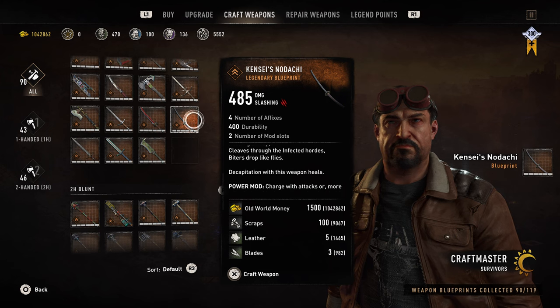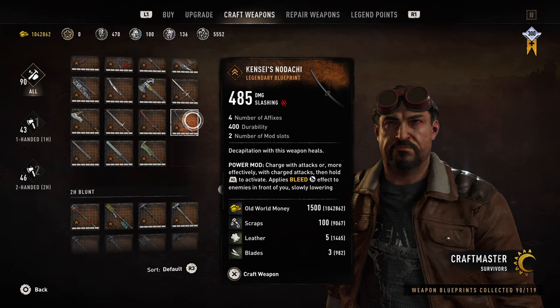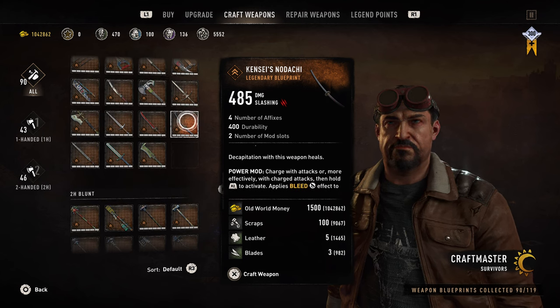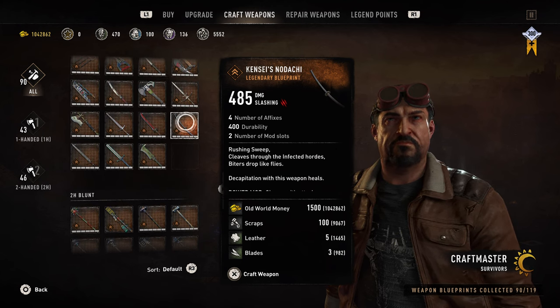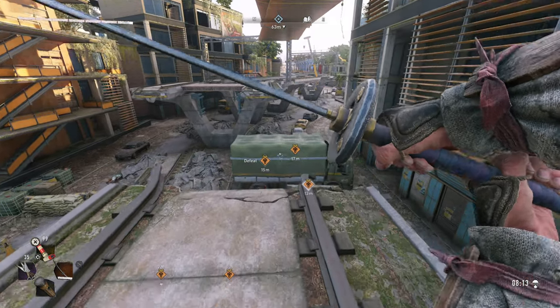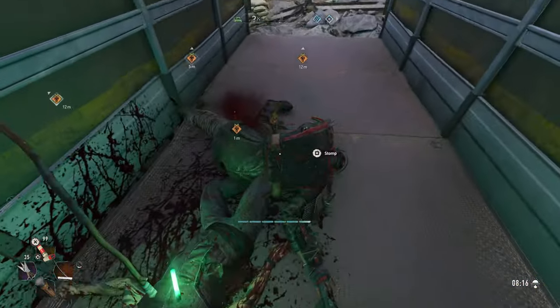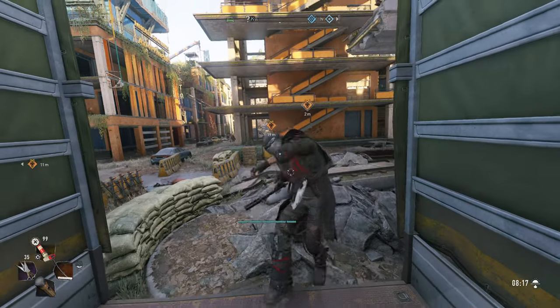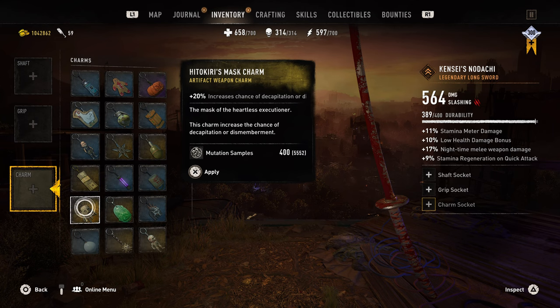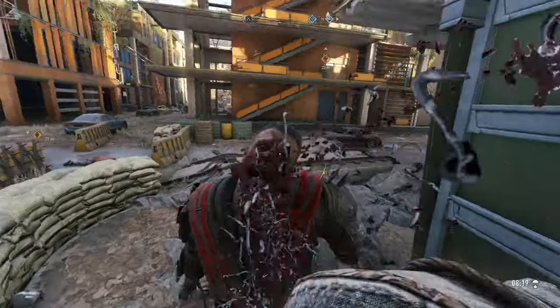Now for Kenshi's Nodachi, it is pretty much like the Warden's Longsword — literally exactly the same stats: four affixes, two mod slots, 400 durability. The one thing worth mentioning is that when you decapitate an enemy, you heal from it. But overall I do not find this weapon great or even good at all. It looks nice and fun, but I just wish the damage were a lot higher, or at least had an extra mod slot. The charm only adds a 20% additional chance of dismembering or decapitating an enemy, so if you're making a montage it might be useful, but other than that it doesn't really provide much of a benefit.